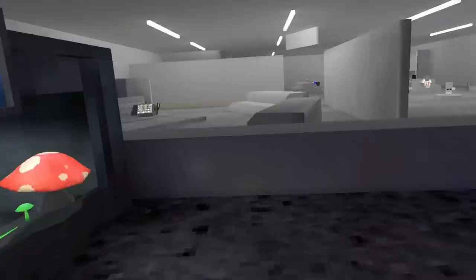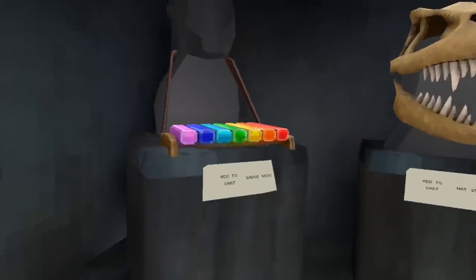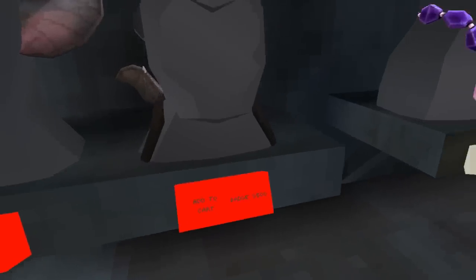The eyes cost 1,500 shiny rocks. They look awesome — just look at the party in my eyes. Next up we have a crystal piano for 4,500 shiny rocks, a dinosaur skull for 2,500, bat ears for 2,000, and bat wings for 3,500. Very cute.